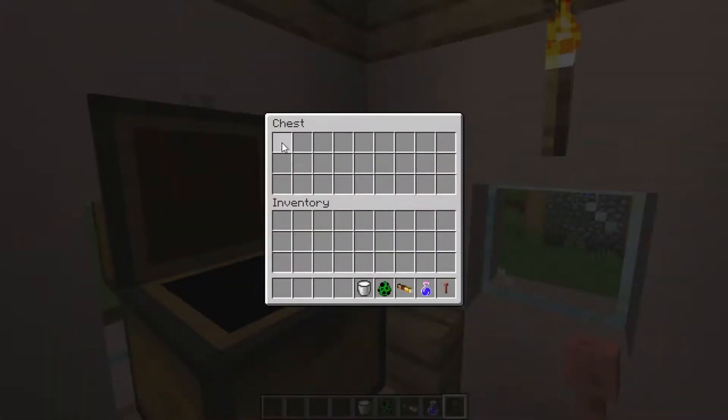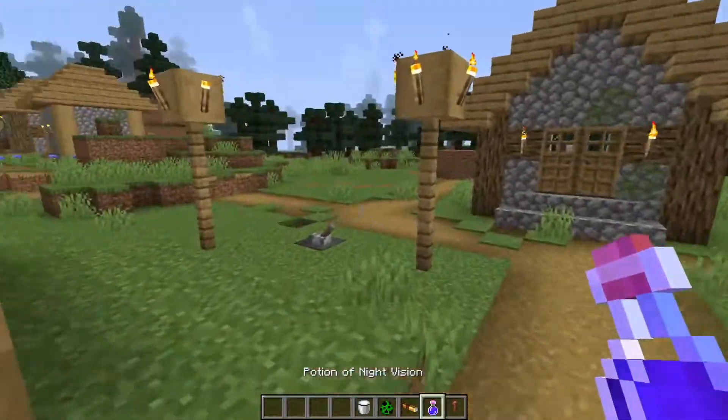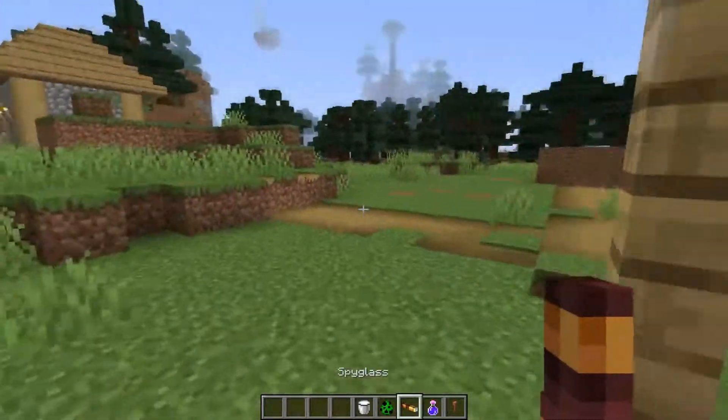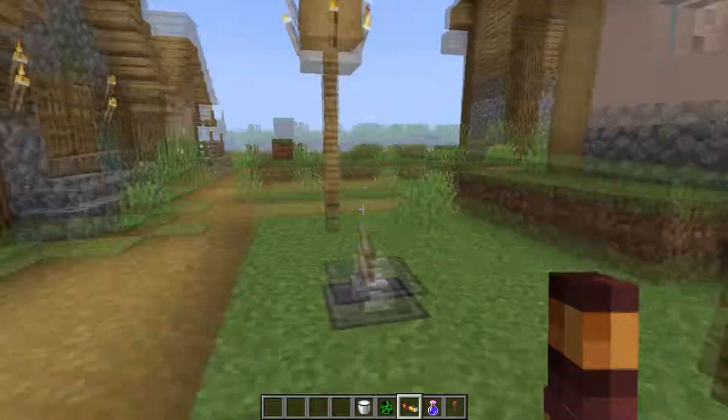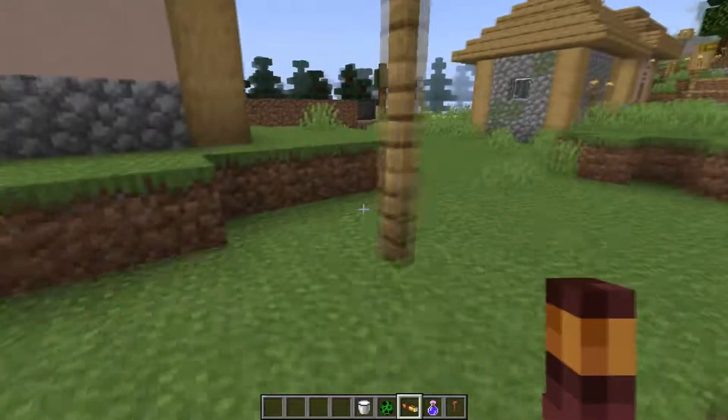By the way, if you didn't know, this is another thing added in the snapshot as well — the spyglass, like a telescope. I really like it.